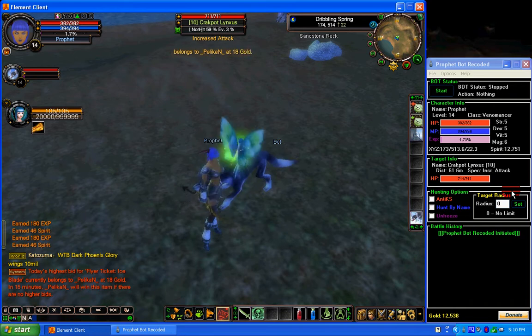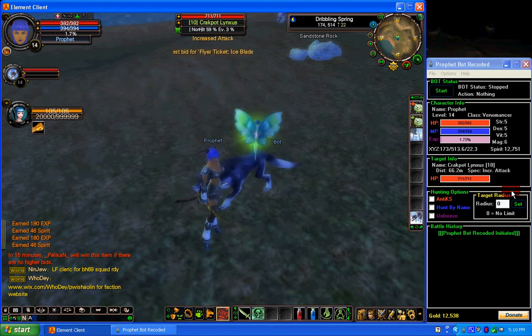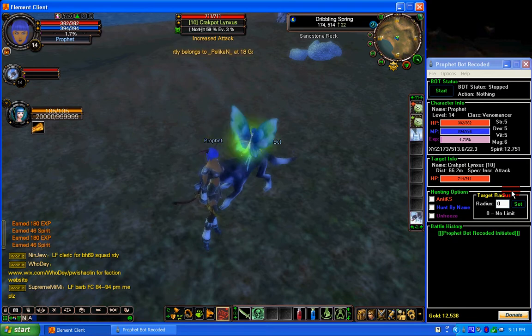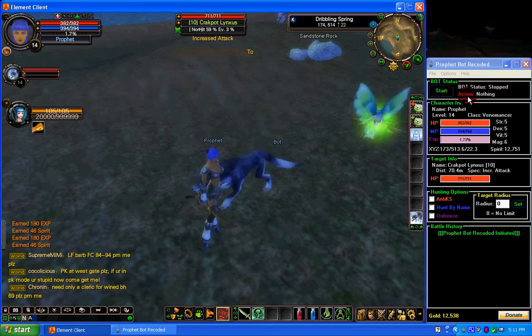Welcome to the ProfitBot Recoded setup tutorial. In this video we're going to show you some basics of the ProfitBot GUI. In further videos we will show you exactly how to set it up for a Venomancer. We've downloaded the bot, unzipped it, executed the ProfitBot executable, and this is what it should look like. Up here we have a Start and Stop button and bot status, which shows the current action the bot is doing.